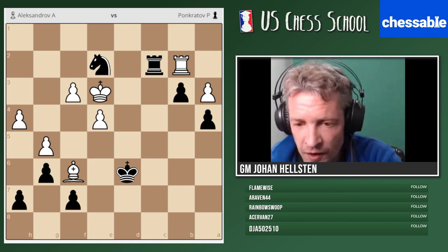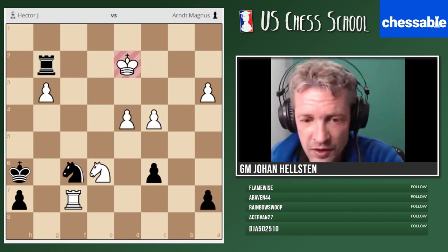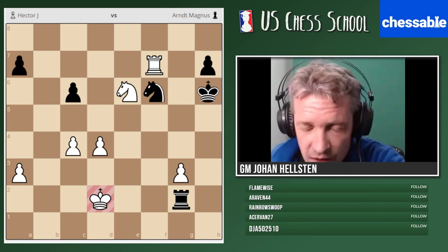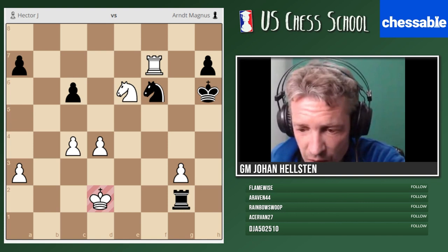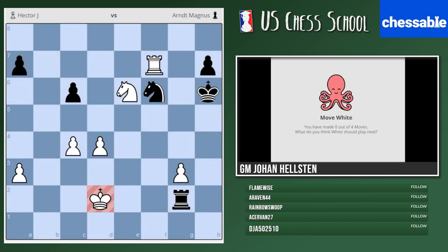Let me show you something from Swedish grandmaster Johnny Hector — one of my compatriots, a very entertaining player with interesting ideas in both the opening and endgame. I'd like to see if you can find a way Johnny Hector continued here with the white pieces. The king is in check — I'd like to know the most powerful way of continuing. There are several ways to win but I'm interested in the most practical way. One minute thirty.